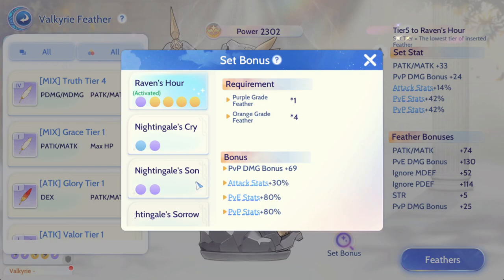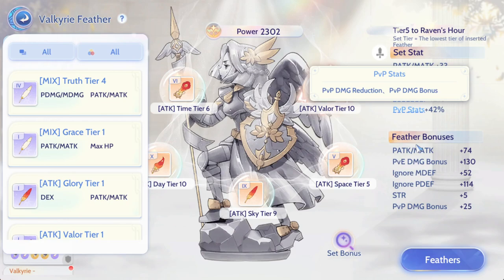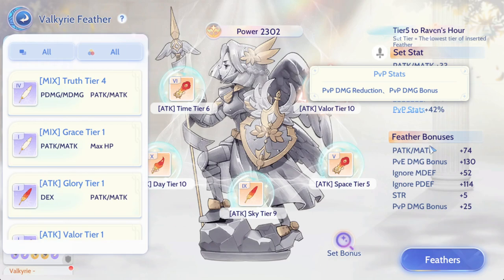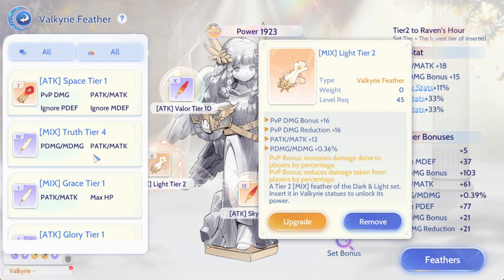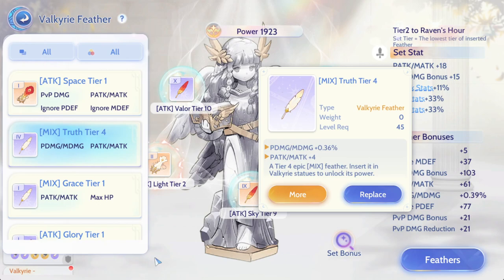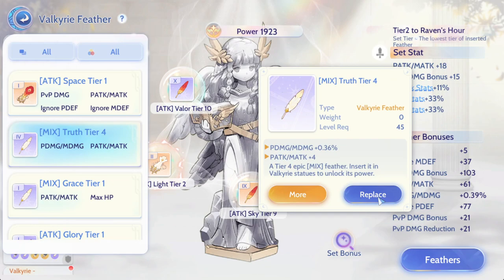So if you are using three orange plus two purple, it's only giving you up to the PVE stats and you do not enjoy the PVP stats. PVP damage reductions and damage bonus - you can see it adds the feather bonus here at the bottom. I have one PVP here, and for the rest I also started to build it kind of like PVP. Before, I was using true tier full feather - enjoying the PVE stats - but what I can do is switch. So if I'm going into PVP content, I just use my light tier feather, and if I'm using it for farming purposes I can just switch it back to enjoy more PVE stats.